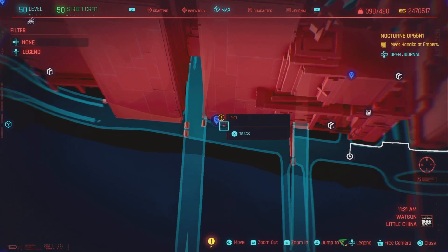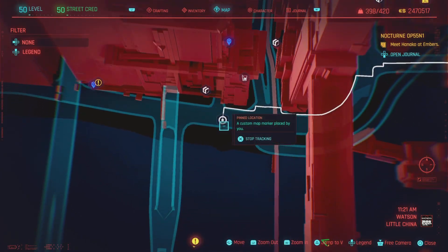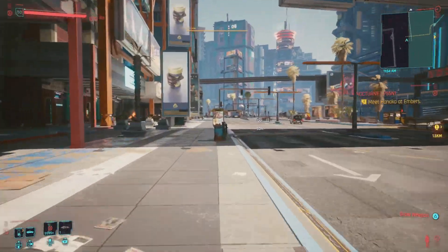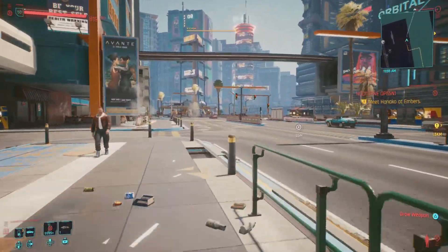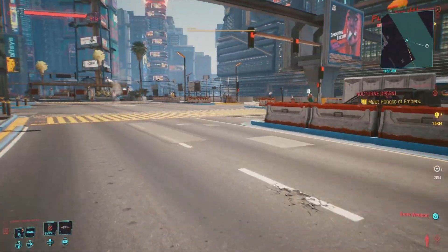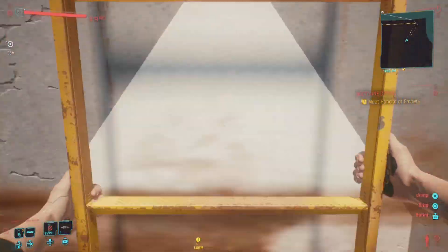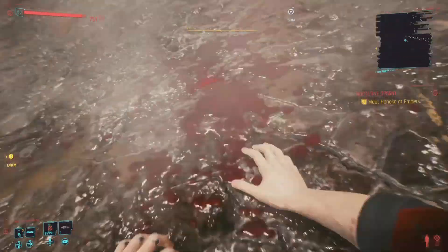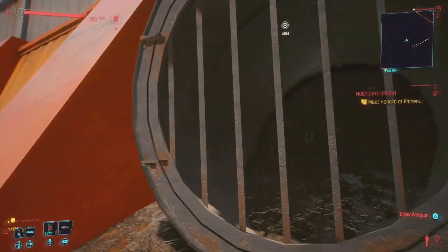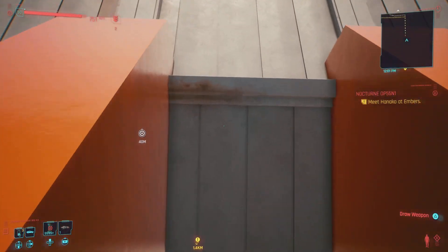The first place I'm going to show you is right here in Watson Little China, by this pin location. Right outside there is a sewer. We're going to go to that fast travel location, hang on the left, and make our way down to this pin location. Right over that fence is where we're going to get out of the map — come down these stairs and down this ladder, then go to the left.